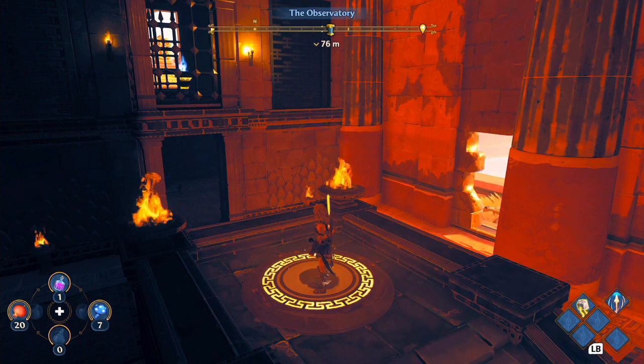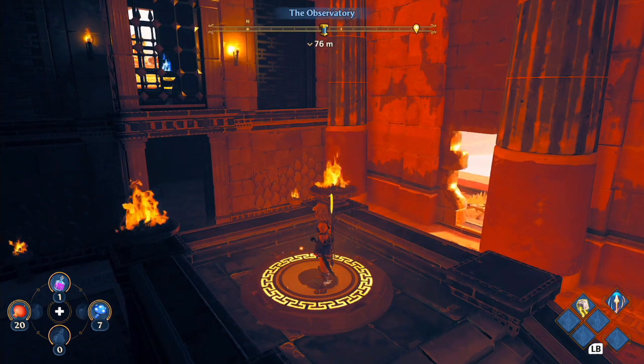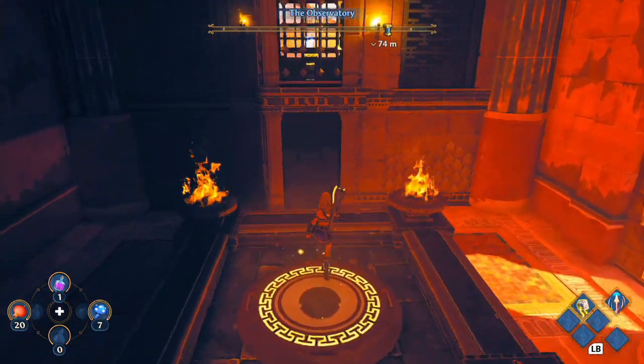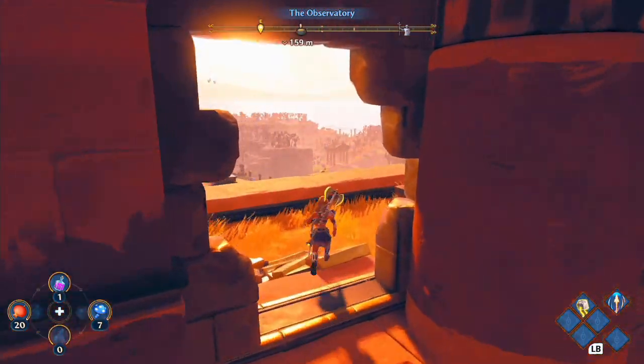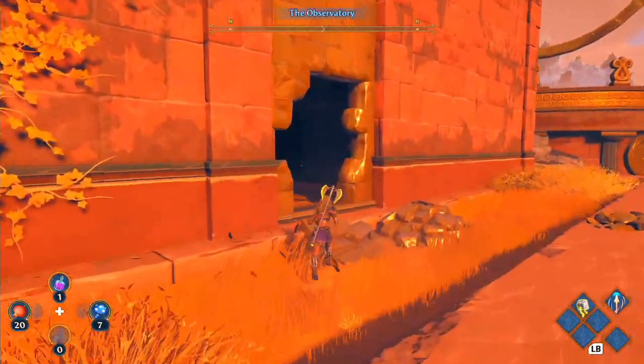Hey everyone, what's going on — my name is GameFace. Today, if you're playing Immortals Fenyx Rising and you're at the observatory trying to get this chest in here — you see I've already got it — and you're not quite sure what to do with the puzzle, or even how to get into this building, it's just something you break a hole in the side here.